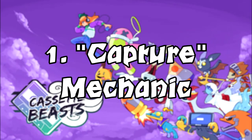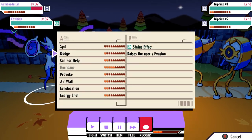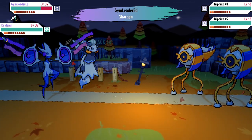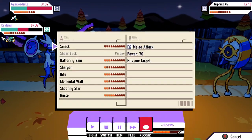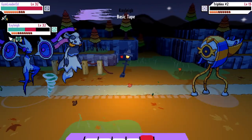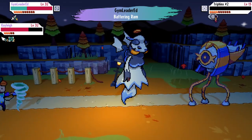Number one: the capture mechanic. What better way to start things off than to dive into the game's capture mechanic, which differs itself immensely from most monster taming games. I already have a guide going more in depth into this coming out in a few days, but basically when it comes to capturing, you have to select record, which puts yourself into a vulnerable state. If the monster you're recording receives damage, the percentage chance of capturing goes up, and if you receive damage as a human, that percentage goes down. Utilizing moves such as elemental wall or provoke to subvert damage from the recording player will allow for maximum catch odds.